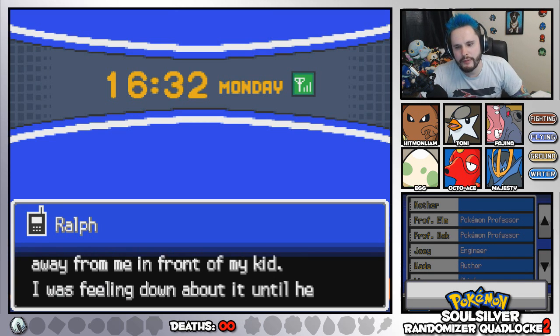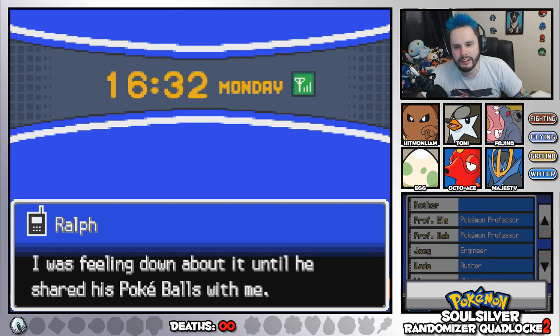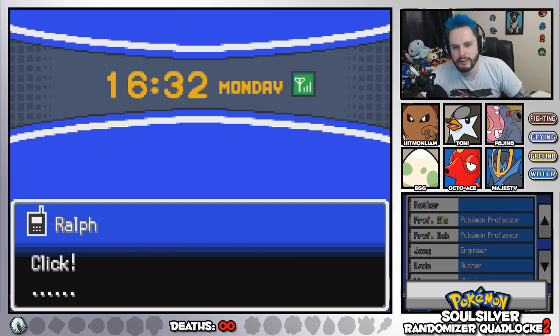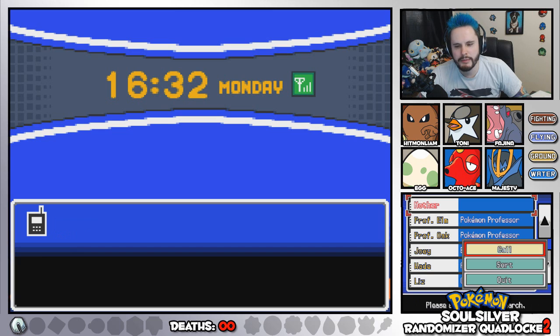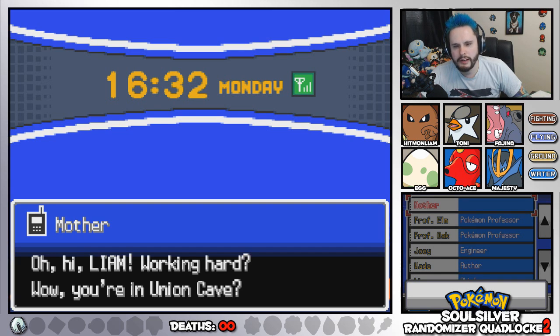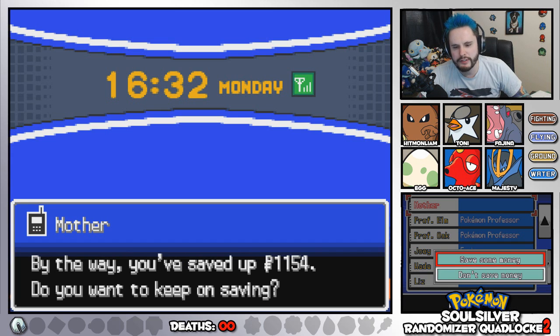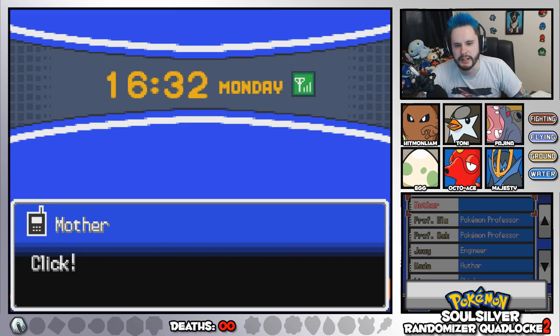Yesterday, a wild Ampharos slipped away from me in front of my kid. I was feeling down about it until he shared his Pokeballs with me — it sure made my day. You should call your mom sometimes too. Hello mom! Oh, you're in Union Cave. Good luck on your Pokemon quest. By the way, you've saved up some money. That's fine.